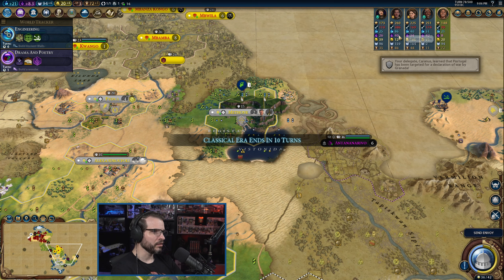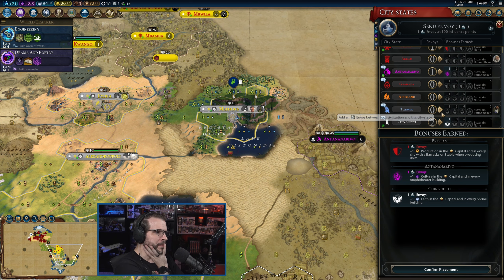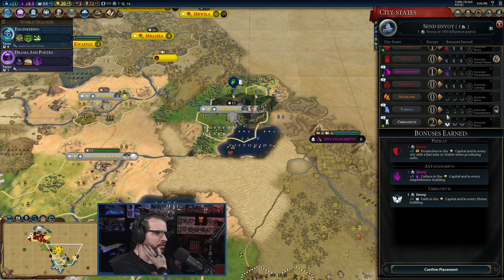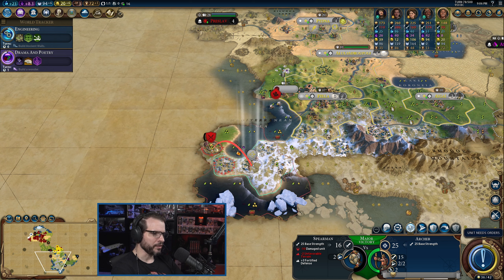He's going to be really high up there on science, but we'll see. Science first, I think — science, economy, then go from there. We're going to go with Taruga first for that extra science. It's not a ton, but it's about another 10% science, so we'll go with that.